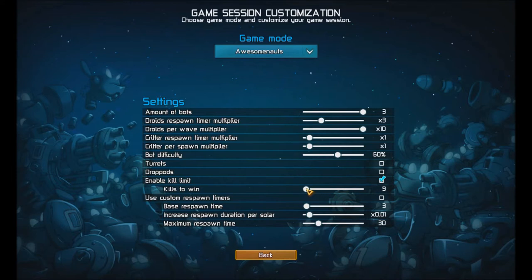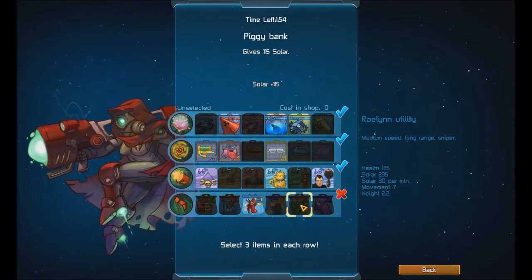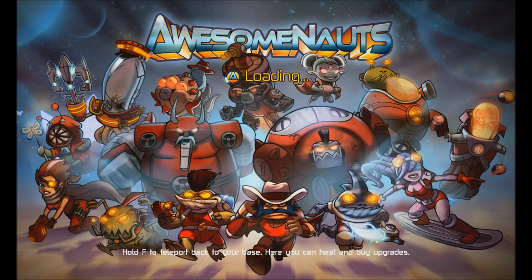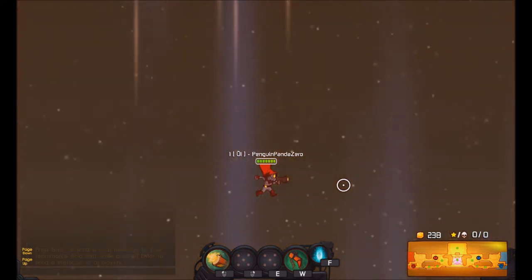Yes, kill limit — it takes 15 kills to win. No respawn time. And this time I'm going to be Raylan, because let's see how it works with the creep waves. So here's how it is with no drop pods — it's actually a little bit weird. You literally just fall from the sky. I am not even kidding. Do you see this? I am literally just falling from the sky.